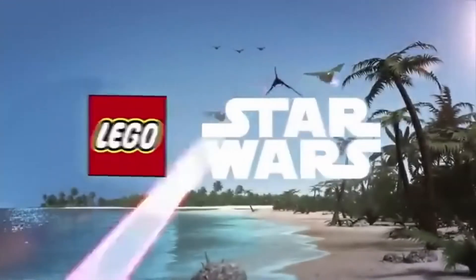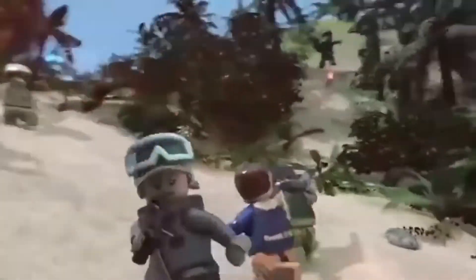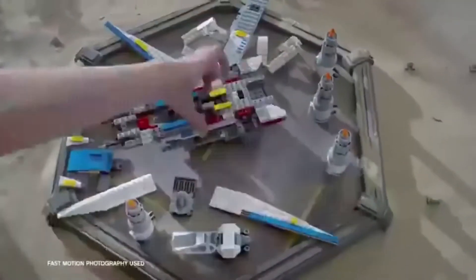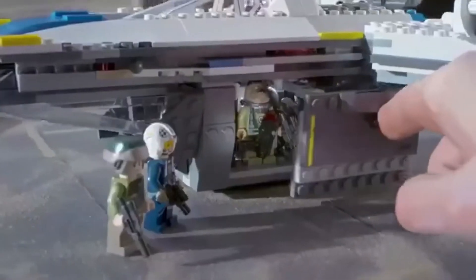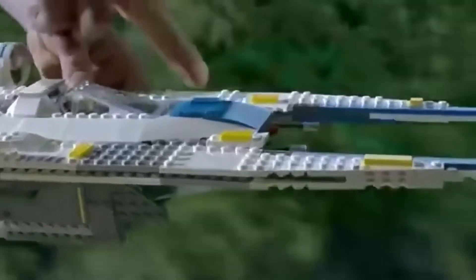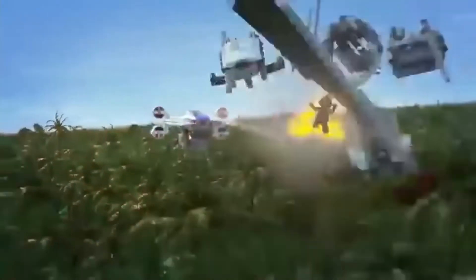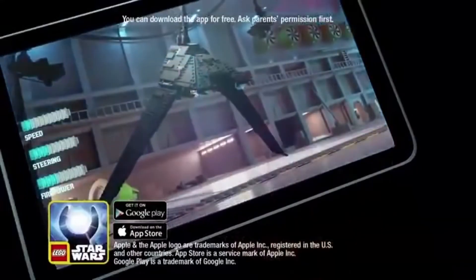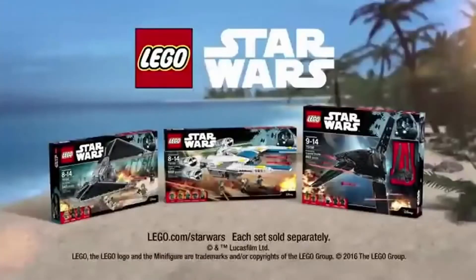The first Lego Star Wars Rogue One sets are here. The Empire is taking over the galaxy — you can build the Rebel U-Wing Fighter to stop them. Blow open the troops and soar into battle. Great shots! Look out for Krennic's Imperial Shuttle — under attack! You can build and test these vehicles inside the Lego Force Builder app. Ask your parents first. New Lego Star Wars Rogue One sets.